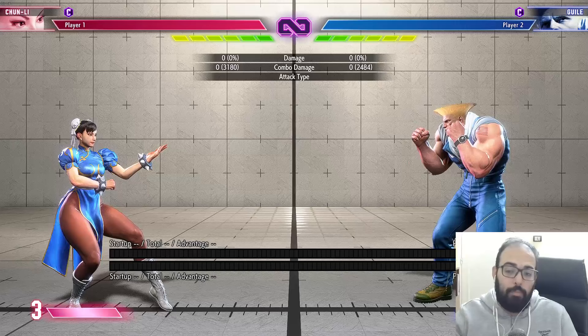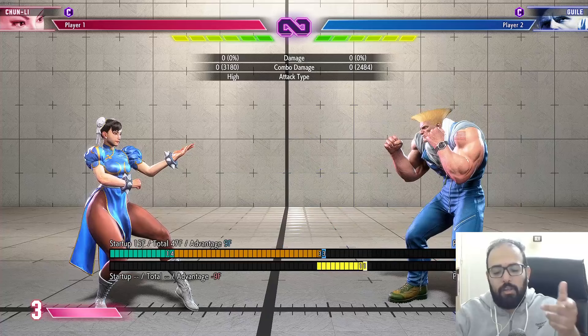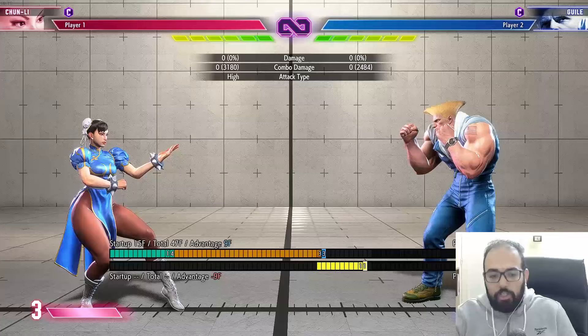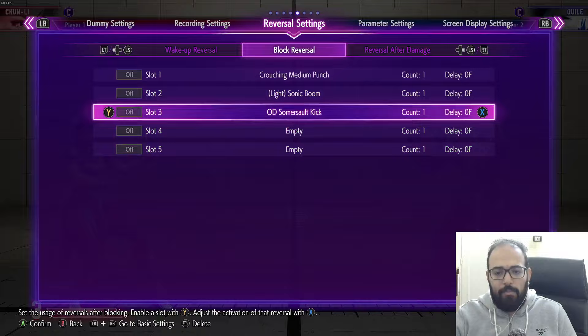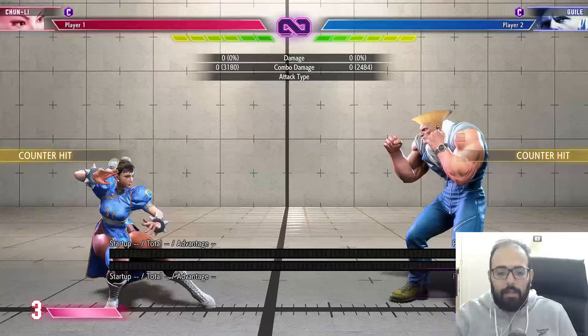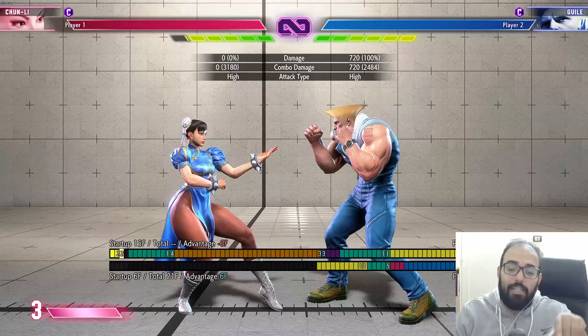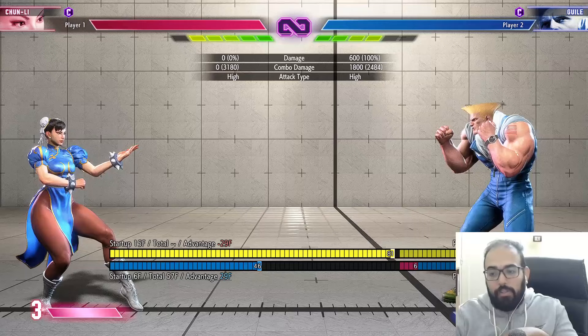There is an answer, and that answer is the Perfect Parry. Perfect Parry reduces the advantage I had from plus 23 or plus 24 down to plus 9. Plus 9 means the Drive Rush — which requires at least 11 frames to act out of — actually gets punished. Guile can try a crouching medium punch; I get punished on the overhead, I get punished on the crouching medium kick. And he can do something even better like an OD Somersault that beats everything. So Perfect Parry is a very good option, but it relies entirely on your timing.